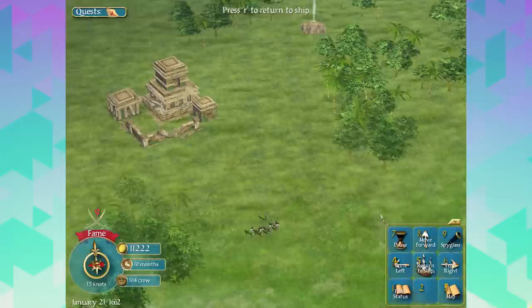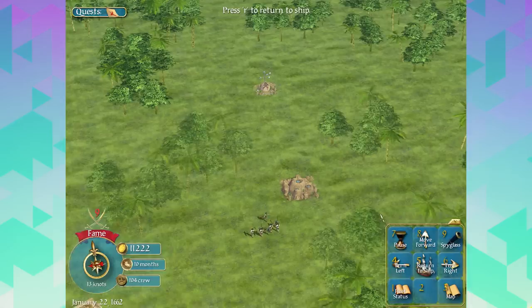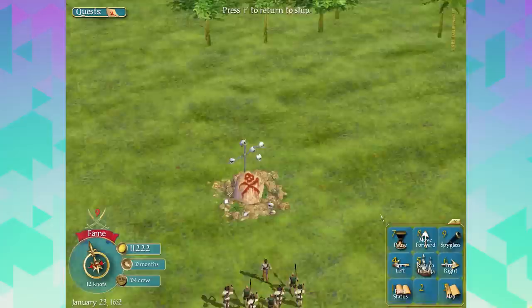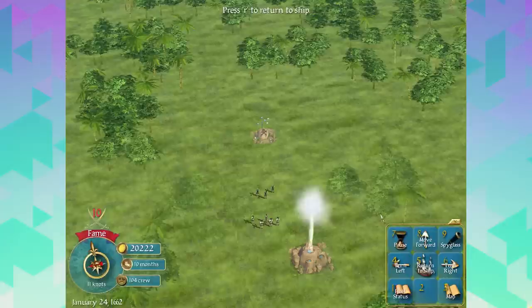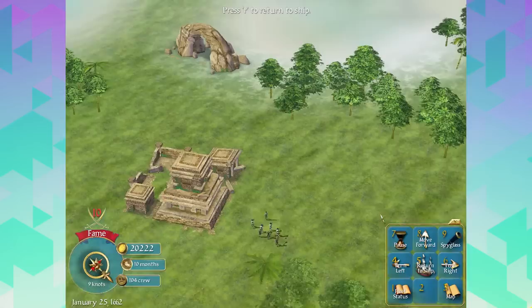There's Blackbeard's treasure - it's just buried really far inland. We've got the whole crew here doing the aggressive march towards the treasure. This is going to be huge - it's going to be like Blackbeard himself inside the treasure chest. 9,000 gold pieces! My God - 9,000 gold pieces! We've done it - we've won the whole game now. We have 20,222 big ones.